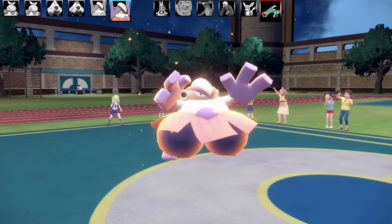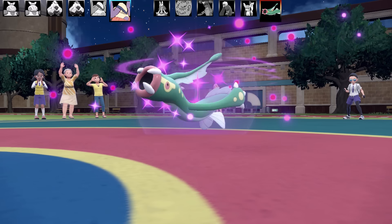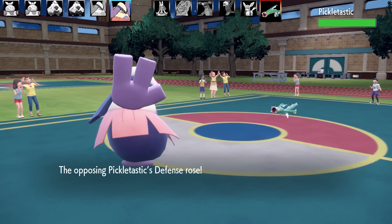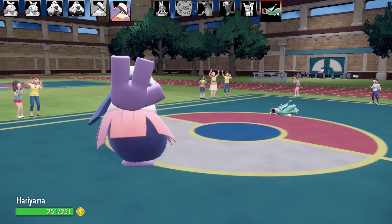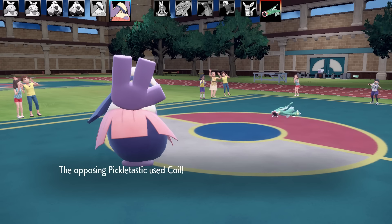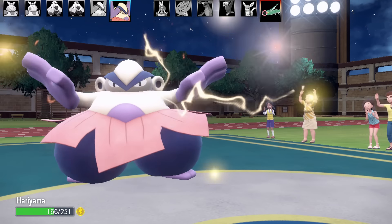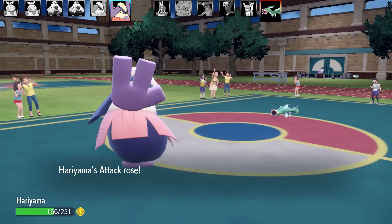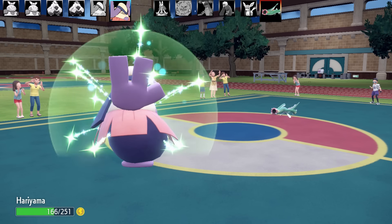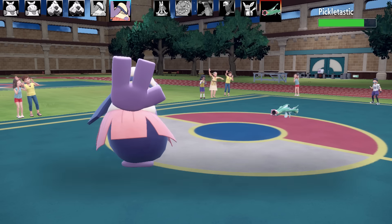My last Pokémon is my second Hariyama — a bulky set I didn't get to show in the first battle. It has Rest, Sleep Talk, Body Press, and Bulk Up; Thick Fat ability; Leftovers; max HP and max Special Defense; Careful nature. Very, very bulky. The idea is to Bulk Up and then use Body Press for big damage, with Thick Fat powering down Ice and Fire moves. We were both setting up — it had Coil and I had Bulk Up — so neither of us was doing much damage.